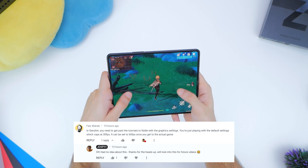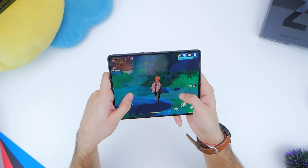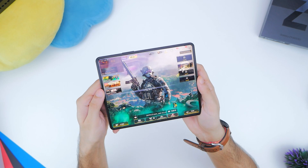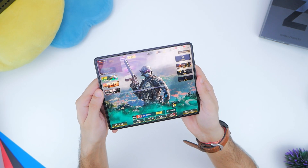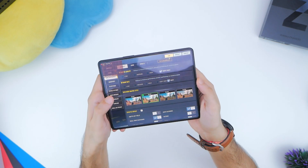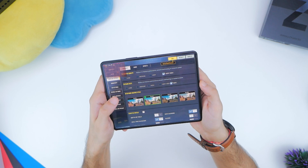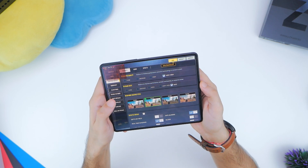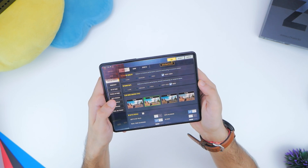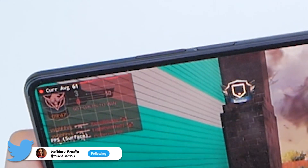I'll make sure to cover this in future gaming tests. Last but not least it's Call of Duty Mobile — perhaps from one of the most unoptimized experiences to the most optimized. This game runs impressively well on pretty much any hardware, and with graphics cranked up to maximum I was still able to enjoy a good experience with FPS ranging between 56 to 60.